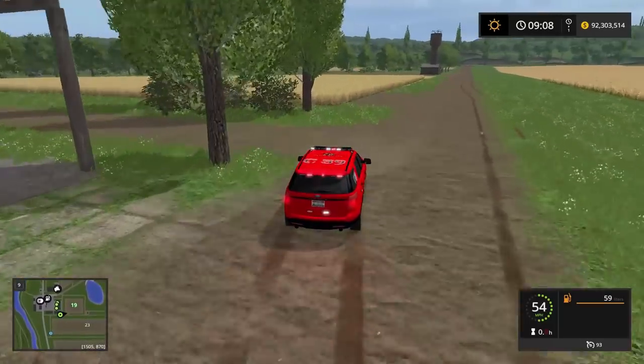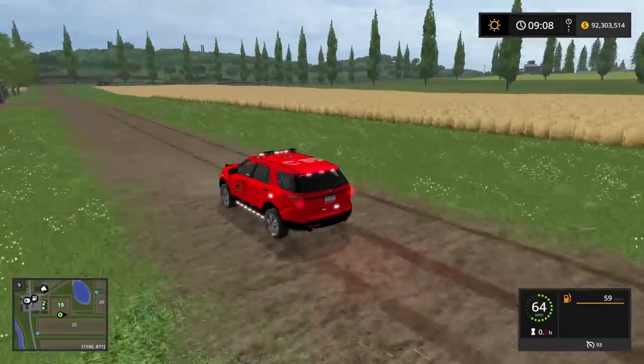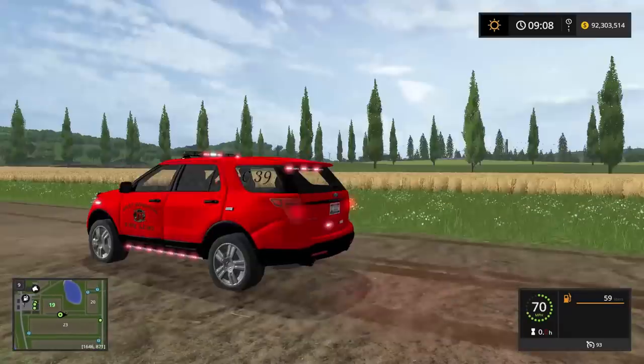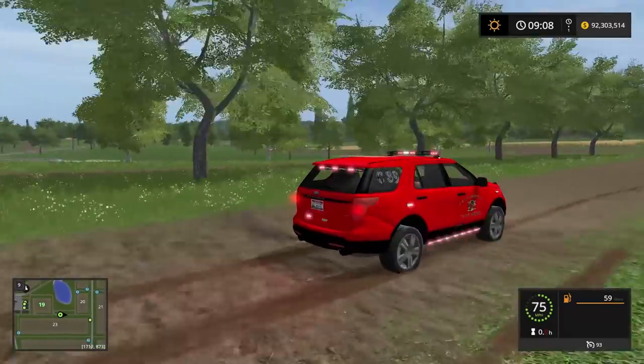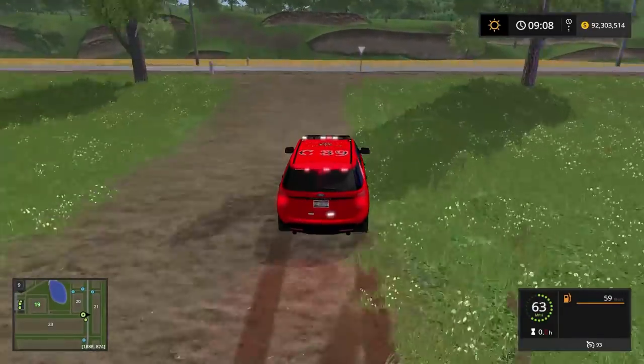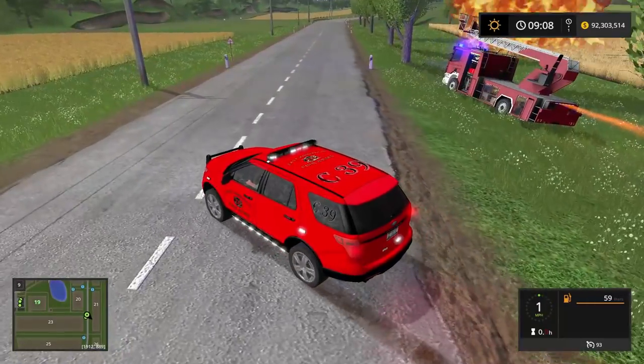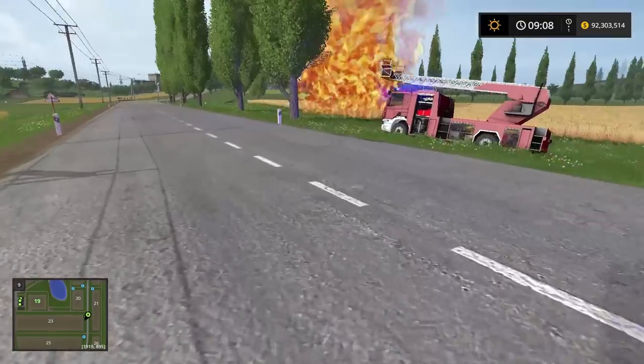We're in the Ford Explorer flying down there — sirens are loud but check out those floorboard lights, really decked out. We want to mark off the road with this vehicle and block it off right here in case the fire spreads.